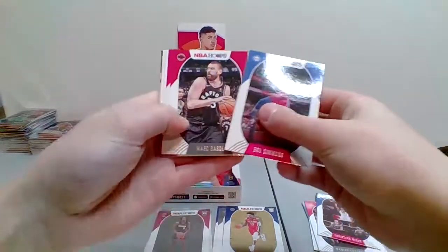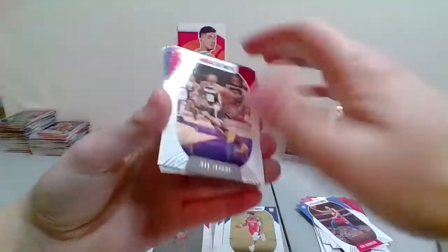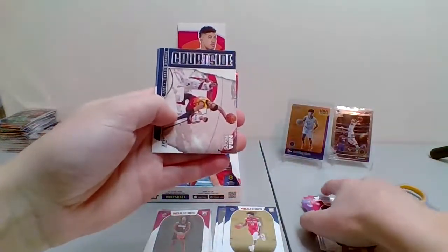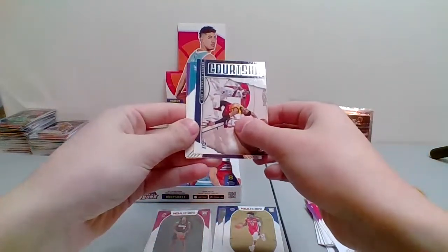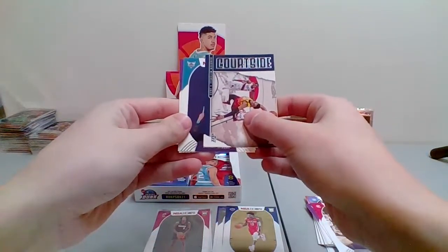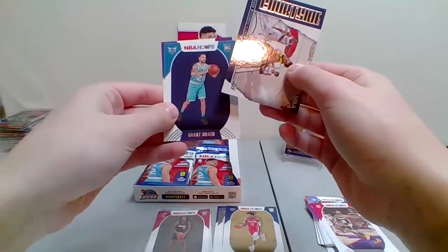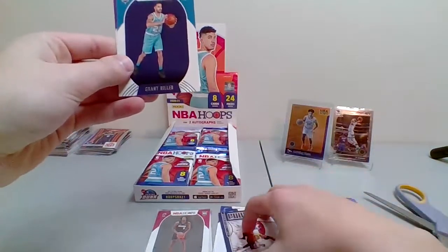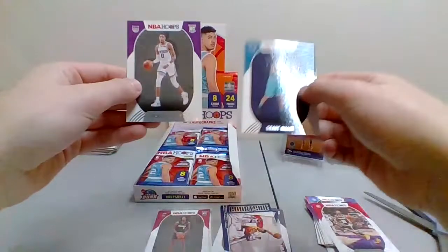Ben Simmons, Marc Gasol, Russell Westbrook, Jeff Teague, Harrison Barnes, and a Courtside of Donovan Mitchell. Hornets — that's gonna be Grant Riller. And then our last card is Tyrese Halliburton, who gets a sleeve — playing very well.